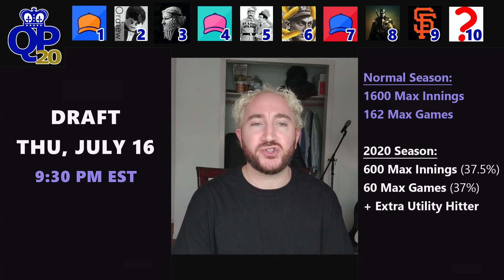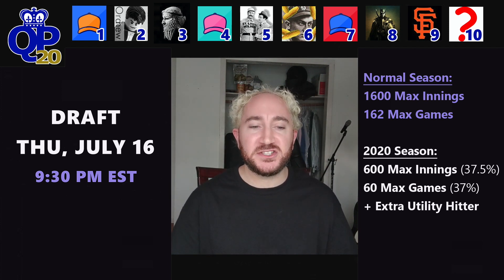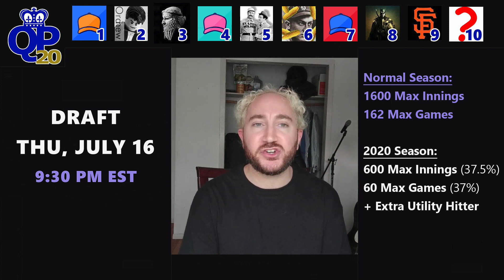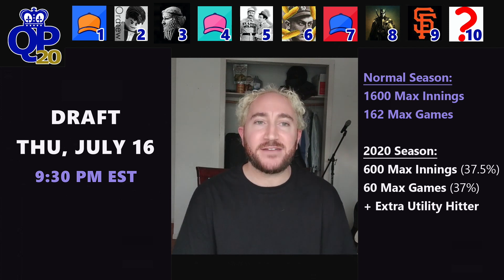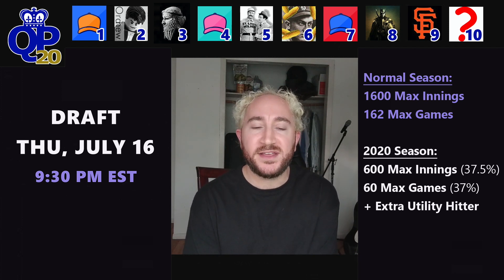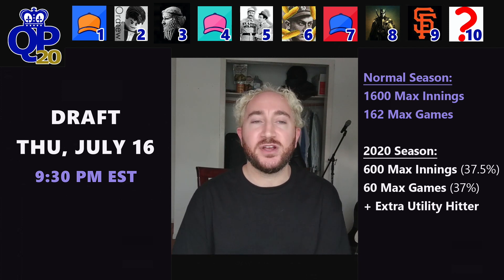We'll see how teams adjust their strategies for the short season. One other change: we're going to add one more utility hitter spot because the National League is adding the DH. With 15 additional full-time hitters in Major League Baseball, it'll be easy to find 10 additional hitters deserving of a starting lineup spot. We'll reassess this for 2021 — if the NL keeps the DH, we'll vote on whether to keep the additional utility spot.